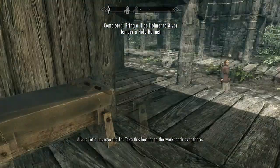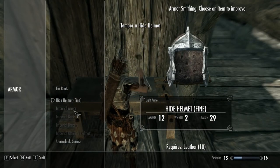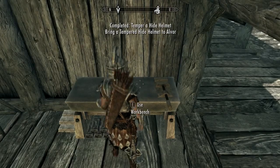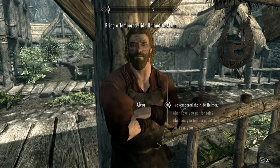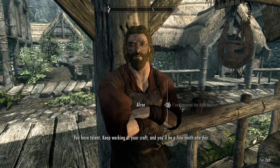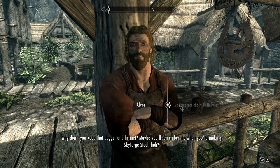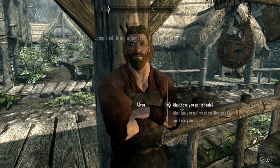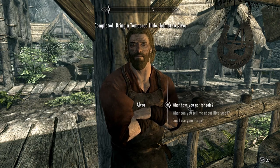Let's improve the fit. Take this to the workbench over there. Hide helmet — R. Yes. I get the queue this way. I will be a fine smith. Thanks, man. I'll remember you when I'm making dragon armor, dude.